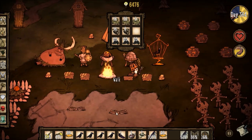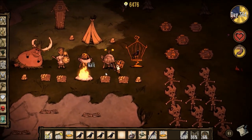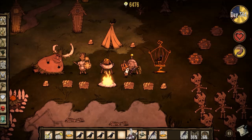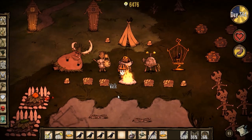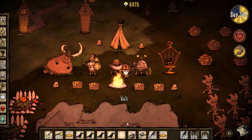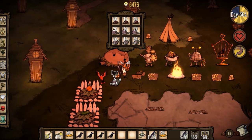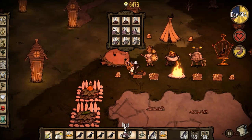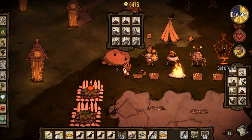I always keep the fire really high so that if hounds come or some strange event happens at night, I always have a big fire so I don't need to worry about relighting it. I have enough food, so I'll store it inside my... oh, it's full? Let me check this out. I see — this is cooked meat.